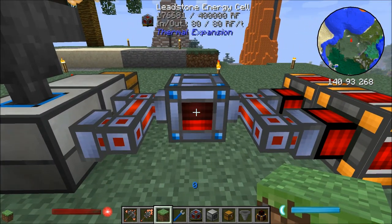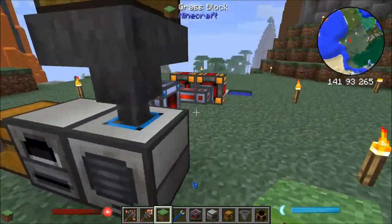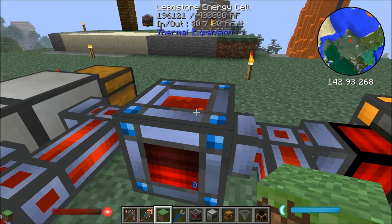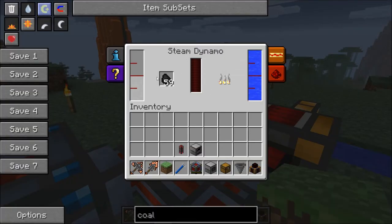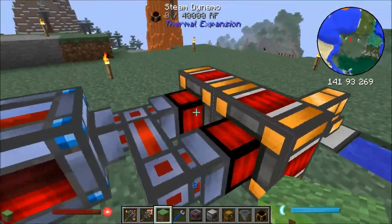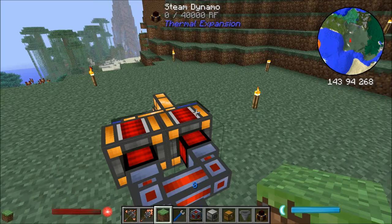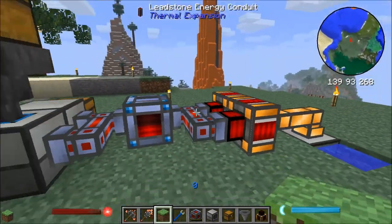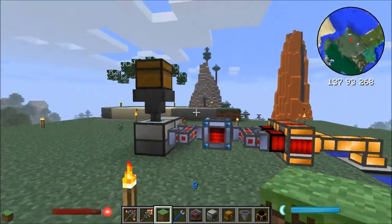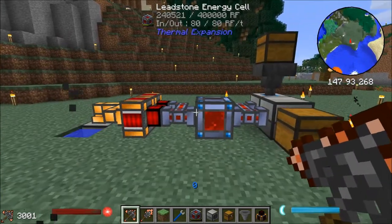You can also just look at it with Waila, and it tells you how much energy there is in there — so Waila is a really good mod just to show you what's going on. You can see both of these are full and this is just charging up. Once the leadstone energy cell is filled up, these steam dynamos will actually start to slow down — they'll stop using their coal quite as much. They'll slow down and be a lot slower, and therefore the coal won't be wasted, because if the power's going nowhere, what's the point of them running? They won't completely stop, but they'll just be a little bit more clever about how they use their power. So that's a really basic setup that you can do with thermal expansion very early on in the game, just to double your ores. Very simple, but quite effective.